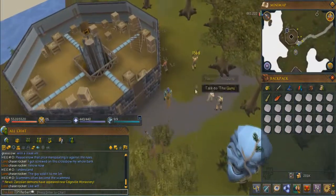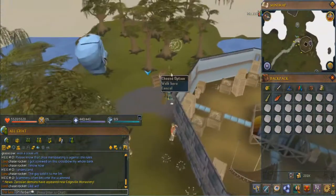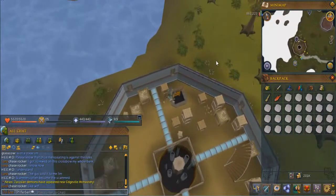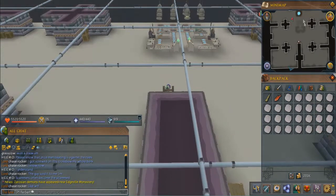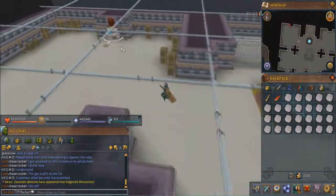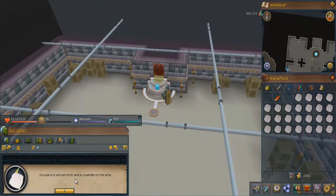You'll know you're here when you find a bunch of NPCs — this guy's counting, these guys are playing rock paper scissors, this guy looks wasted. Once you've completed the quest, go down into the trap door. Once you're here, turn your camera facing the cages and run into the top left corner where the unicows will be — where you can create unicows.